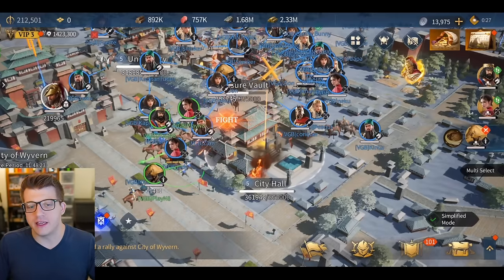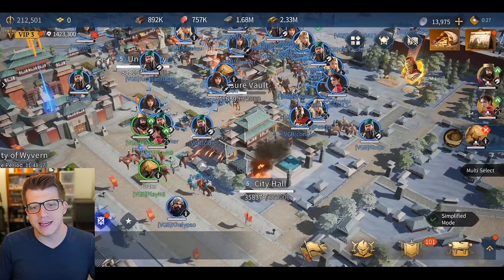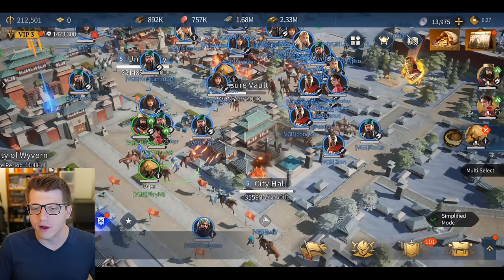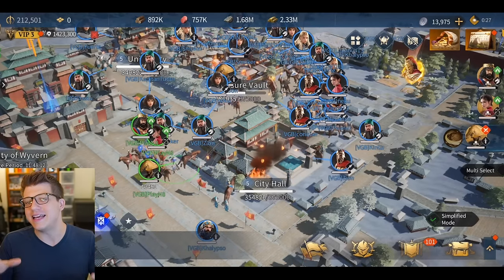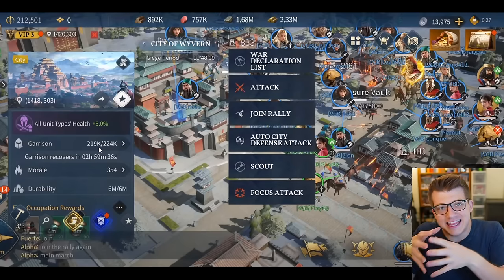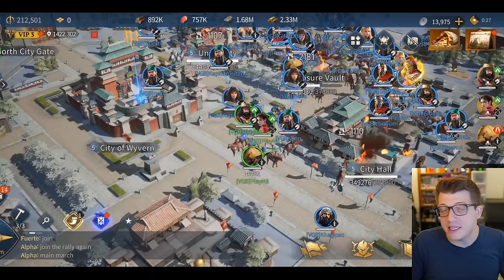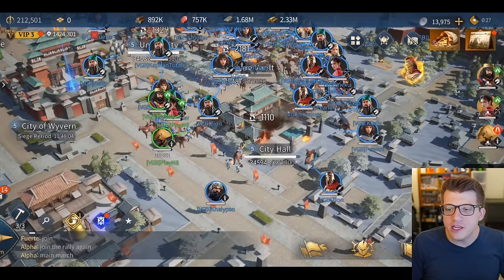There's a warning of significant loss indicating that attacking the main structure at the center of the city will result in crazy losses - it makes sense that the most important building would be the most heavily fortified. The City of Wyvern has 219,000 troops in its garrison, so if you only have 100,000 units you'd be absolutely destroyed. There is a durability meter for that central structure as well.